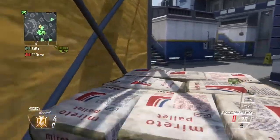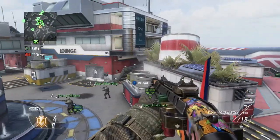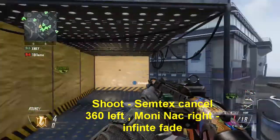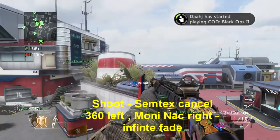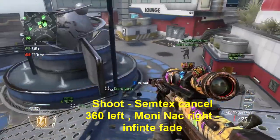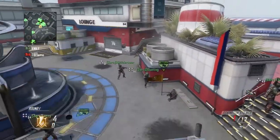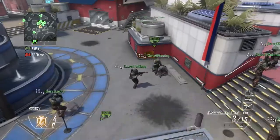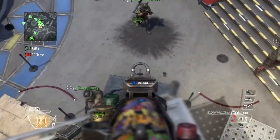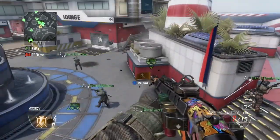That was actually it but it wasn't really on. Here again: shoot, syntax cancel, 360 left, money net to the DSR, infinite fate, 720. You can't do a 1080 unless it's a sui. Let's do the example again so you can see on screen how I explained it.